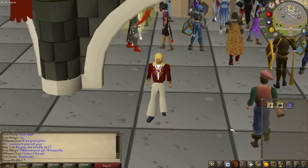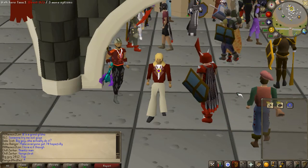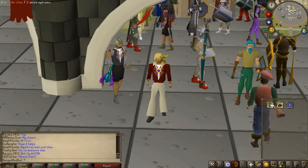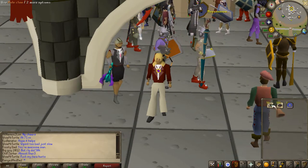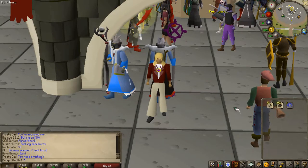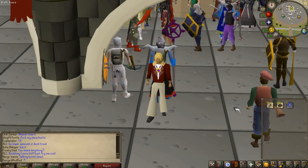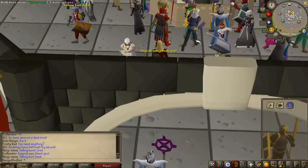Welcome back everybody. Today we're going to be checking out another money-making method. However, this money-making method is a bit of a passive one since you need to buy items and wait for them to come in, as their buying limit is very low — 50 a piece. The only requirements you're really going to need is 800 to 900K, and that's not too bad.